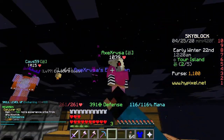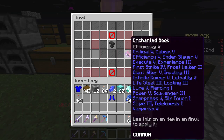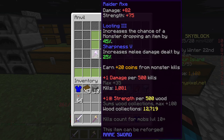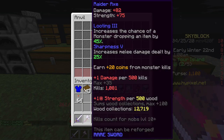A huge shout out to AxeXRVSA — I appreciate the help, bro. Now I need to put this book on the axe. It's going to take 169 levels of experience just to put all of this stuff on my axe — that's a lot of XP. We should be able to get it done and then we will have fully maxed out our Raider's Axe, which is amazing.